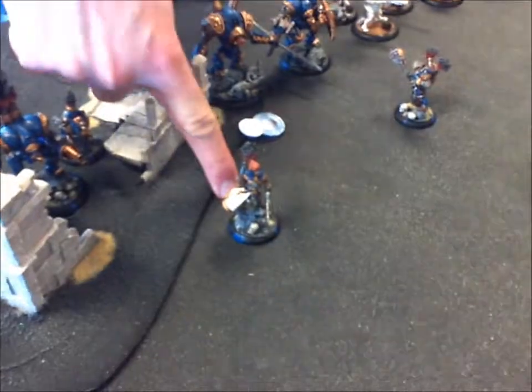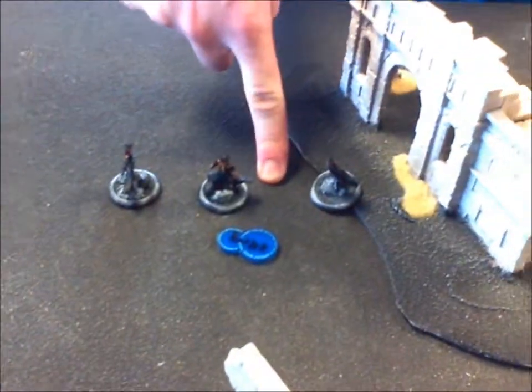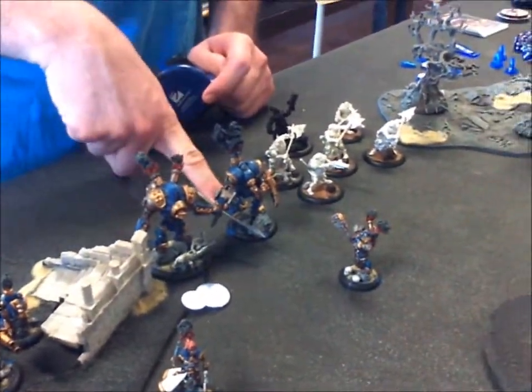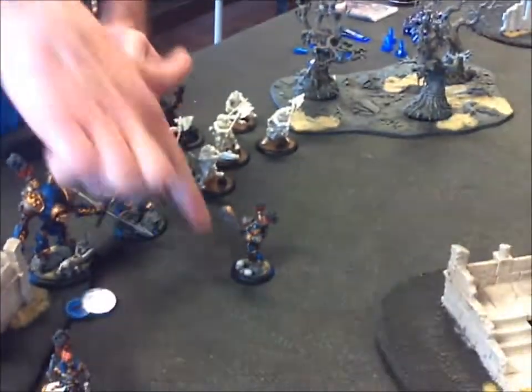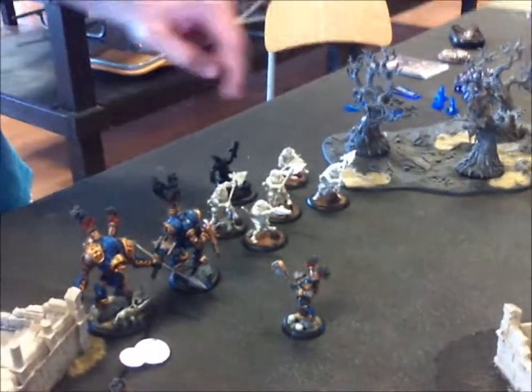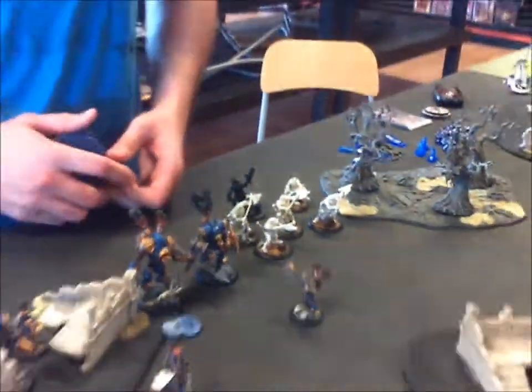Mike's got Peace Striker up here. He cast Arcane Shield on the Ironclad and cast Snipe on the B13. Got a Charger chilling over here, Squires hanging out, got the Lancer — you can see the battle box contents. Strange Ways just gave a focus point over to this guy, and then there's a small unit of Boom Howlers running around. That's my opponent's side.